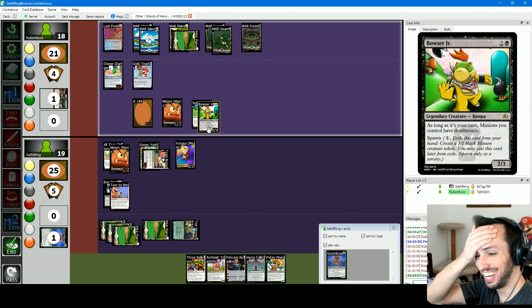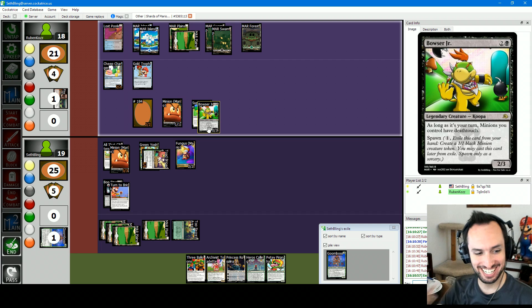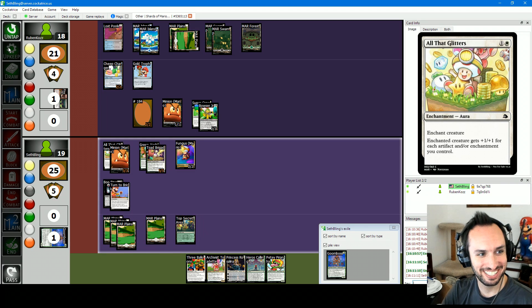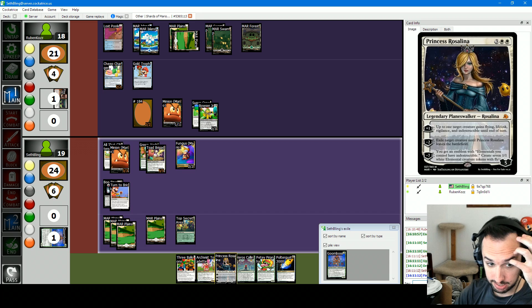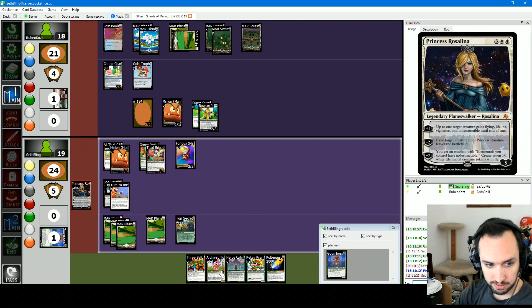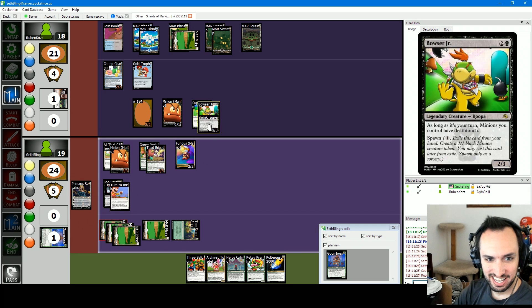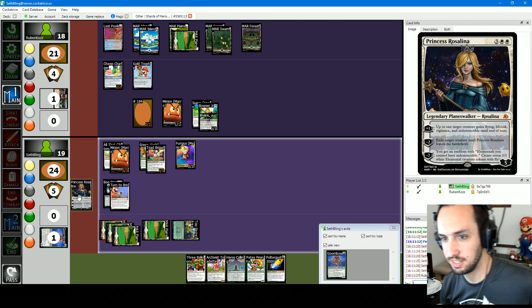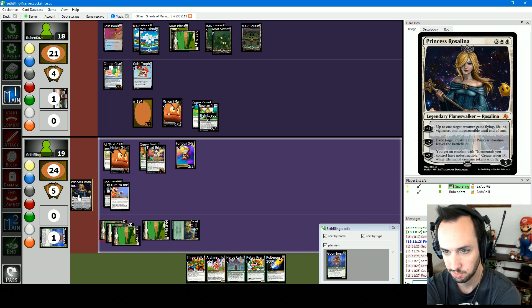I've been told by Twitch chat that if Toad Brigade dies in response to this, Green Yoshi becomes a creature spell. Any responses? I have no answer. Let's attach — Toad Brigade is a 5/5. I'll enter my start combat and attack with Toad Brigade. I'm done. Now Princess Rosalina next turn seems pretty fine. I can attack with the 5/5 flying vigilance lifelink indestructible. I'll tap my Plains to play Super Crown on Bowser Jr.